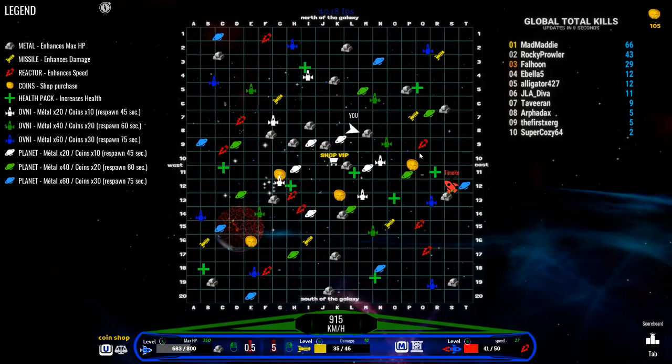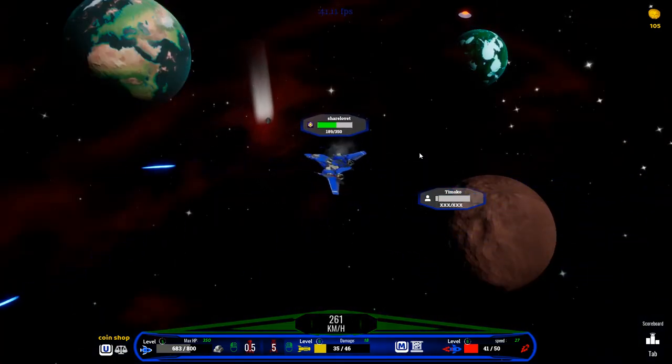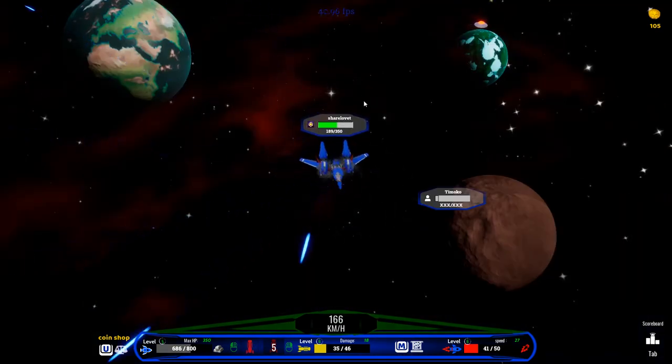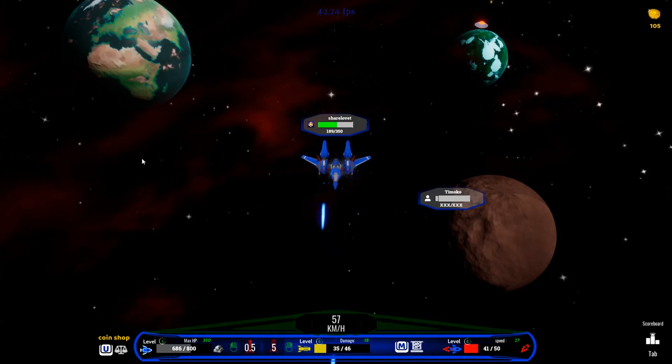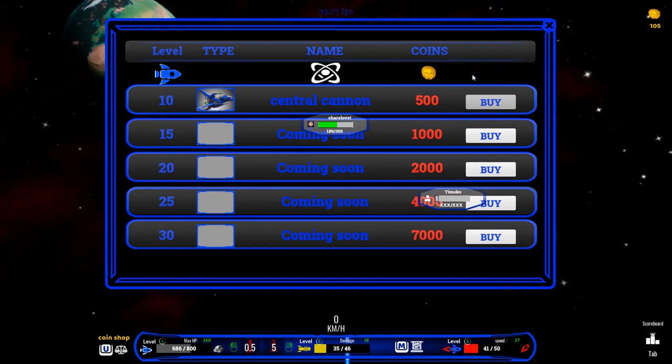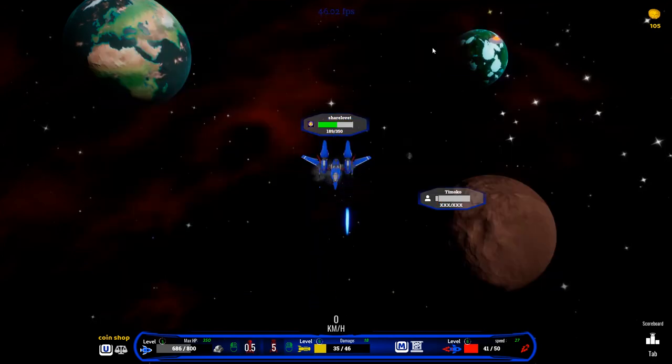We've leveled up both our missiles and our speed to level 6 so far since we've been on. So you can see you get through it. There's also a coin shop down there — interesting. I don't believe I've been spending my coins, but I don't think I've collected many. I can see in the top right corner I have 105 coins. Let's see what there is — a central cannon for 500, so that seems to be the cheapest upgrade. And we are a long way off of that — we need to be level 10 anyway.